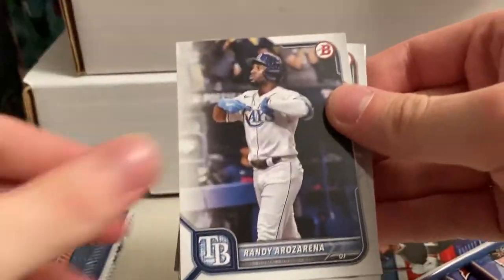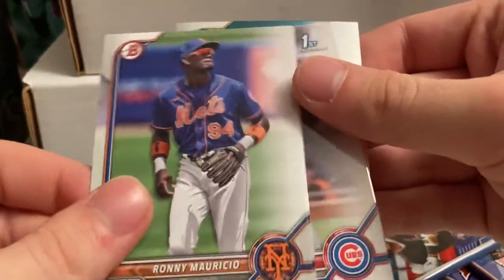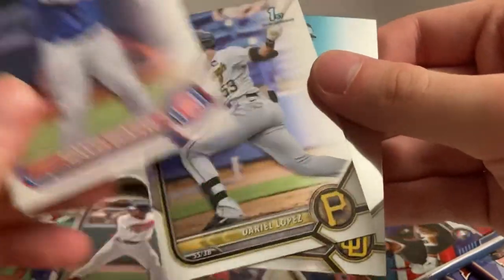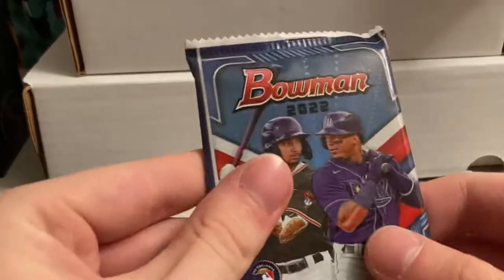50 cards total — 40 from the normals and then 10 from the megas. Pack three: Hayes, Aurel Zarena, Matt Manning, Welker, Ramirez, Ronnie Mauricio, Emmanuel Rodriguez, Royer Quintero, Dario Lopez, and Robert Hassell. Last normal, and then on to the megas.